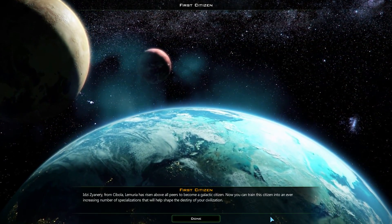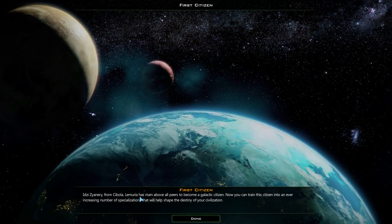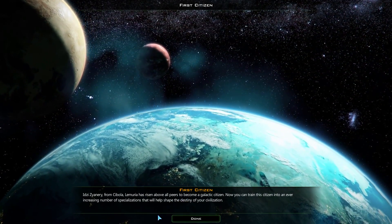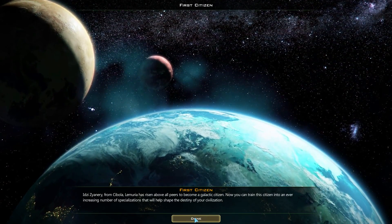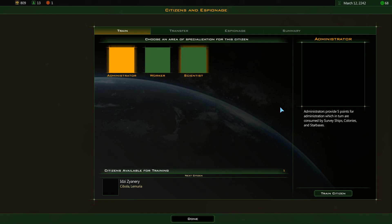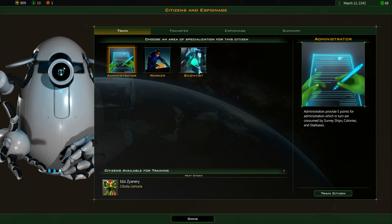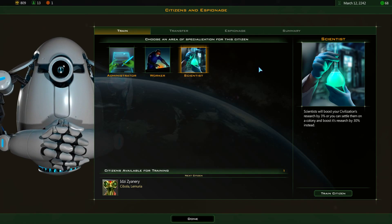We've got our first citizen — Itzy Zyanari from Kibola Lemuria has risen above all peers to become a galactic citizen. You can train a citizen into an ever-increasing number of specializations that will help shape the destiny of your civilization. We've also got another colony ship finished this turn. At the beginning of the game, I've only got three choices with the Taureans: Administrator, Worker, or Scientist.